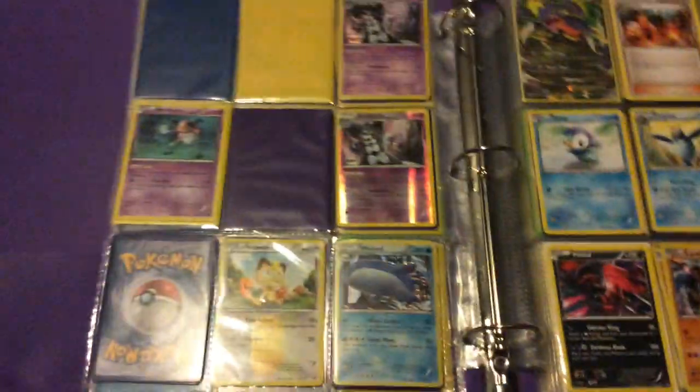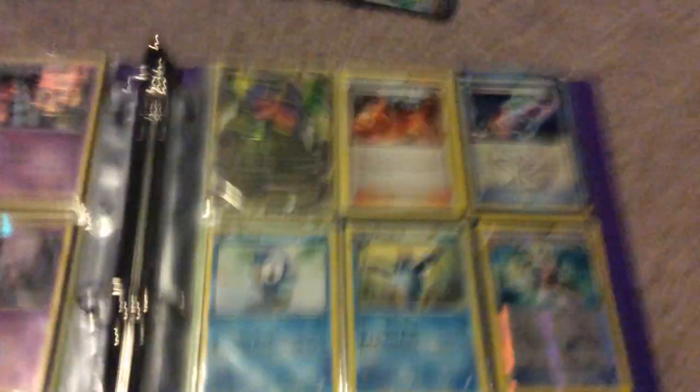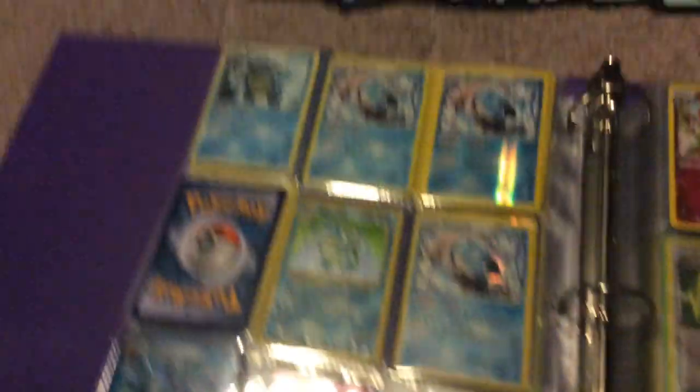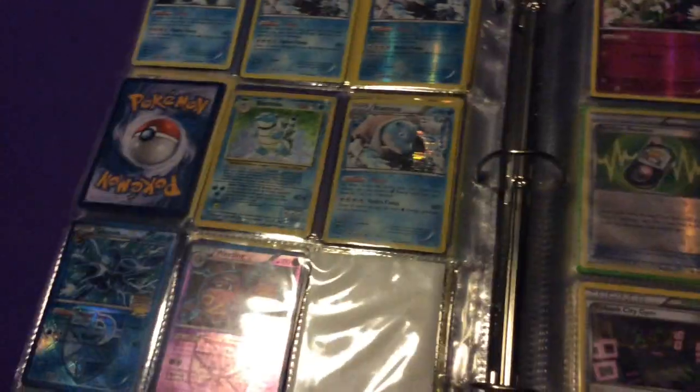Then six or seven of the Carino, and then the back page. Sycamore, Meowth from Noble Victories, and then we got Urchin EX. There's the Penguins — I have a few of these and a few of the reverse ones, the Veritex. Then a few Blastoise, old ones.